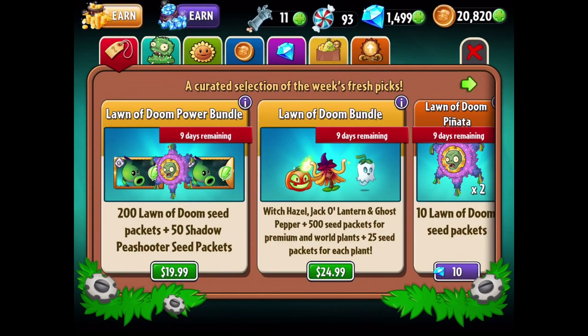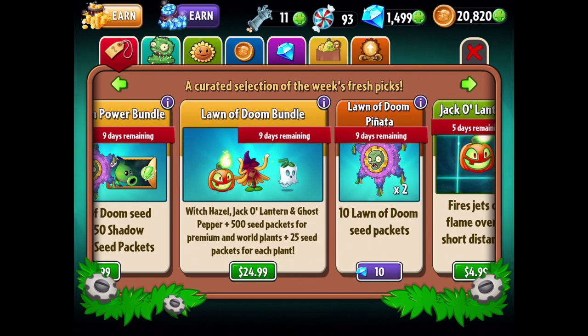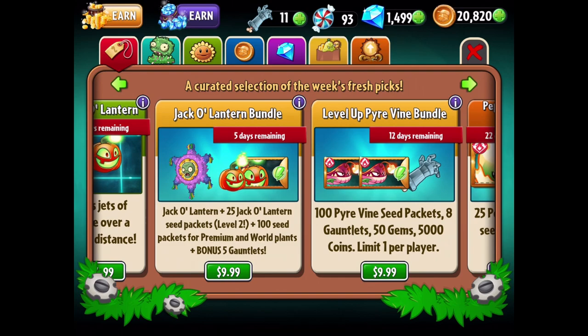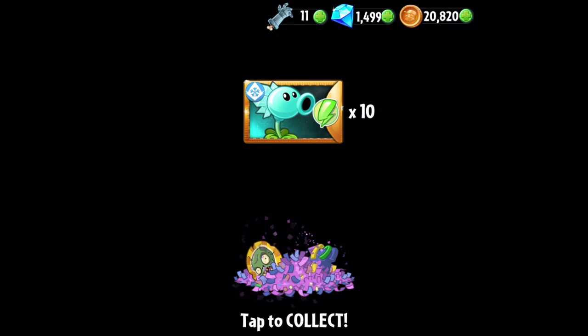If we go to the store you can see that you can get the Jack-O-Lantern individually for $4.99, or what I will choose here - the Lawn of Doom Bundle - which has Witch Hazel, Jack-O-Lantern, and Ghost Pepper, plus a 500 seed package for premium and world plants, plus a 25 seed package for each plant. Hopefully it'll get everybody a little bit leveled up. Oh man, 61 piñatas - that's crazy!